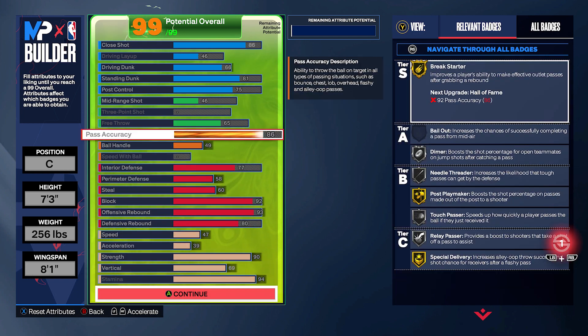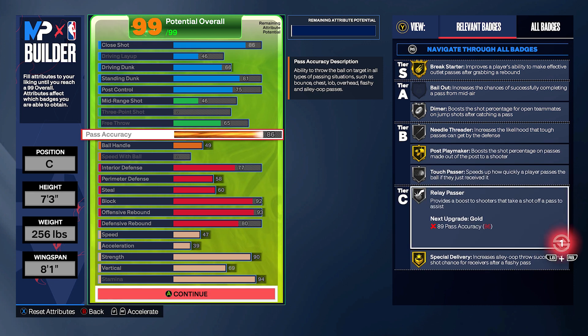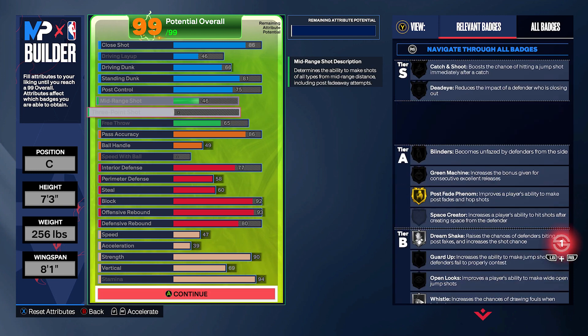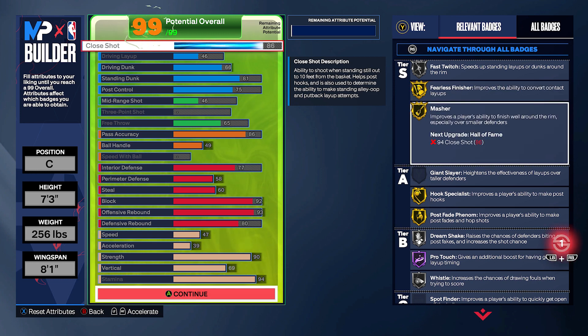Especially with the way people are shooting at the start of this game. When it comes to the physicals, you want that 90 strength on all your big men to get that gold immovable enforcer. It's going to help you also get badges like bag down, punisher, and brick wall. You need to have all the vertical you can. You're going to be super tall, and if you have that vertical really high, you're going to be able to jump like crazy for blocks and rebounds. A lot of people like to lower that to save attribute points, but trust me, it's not worth it.